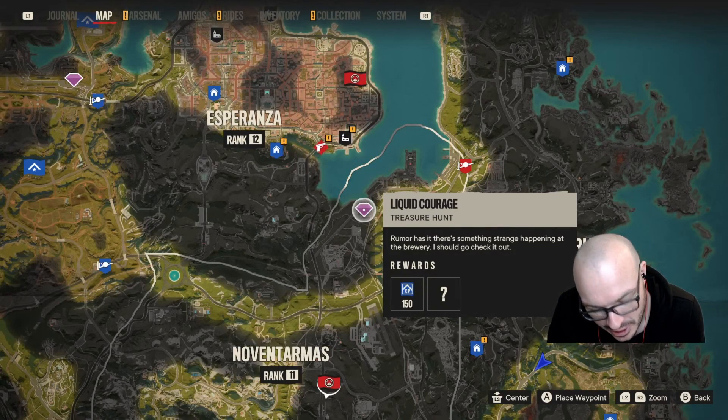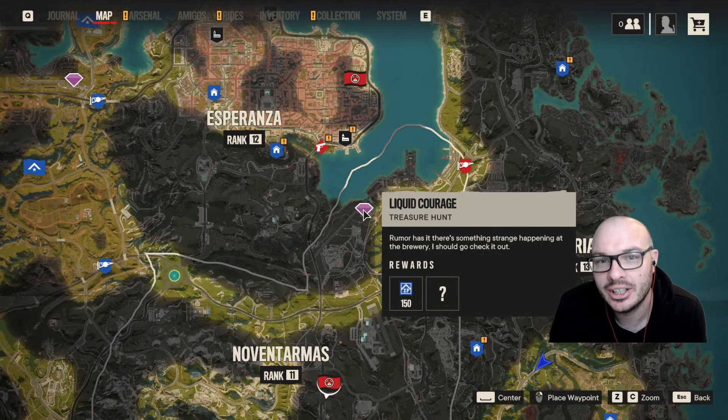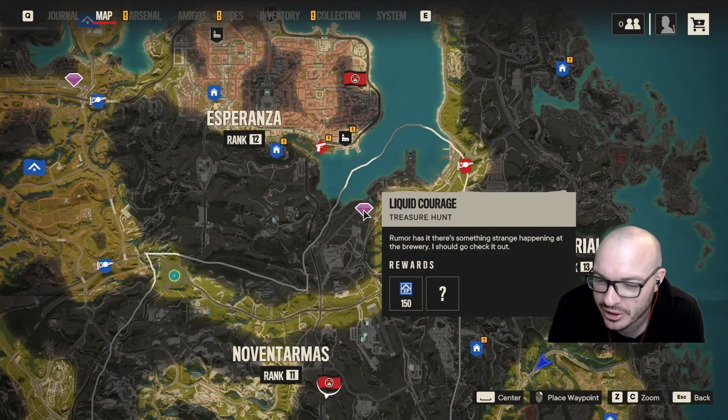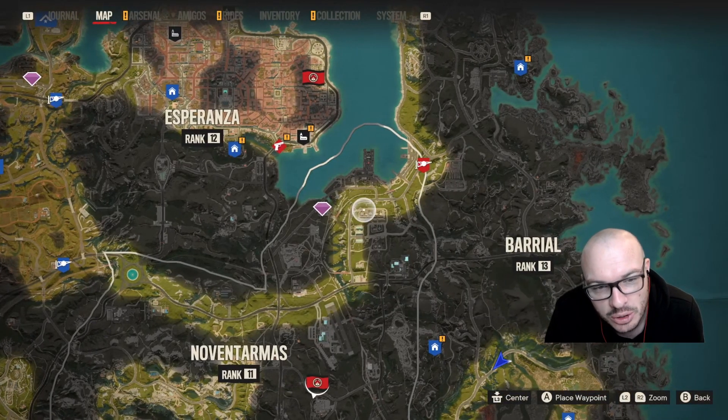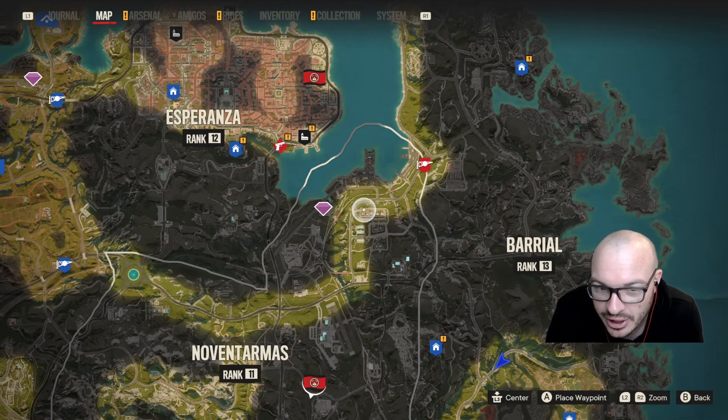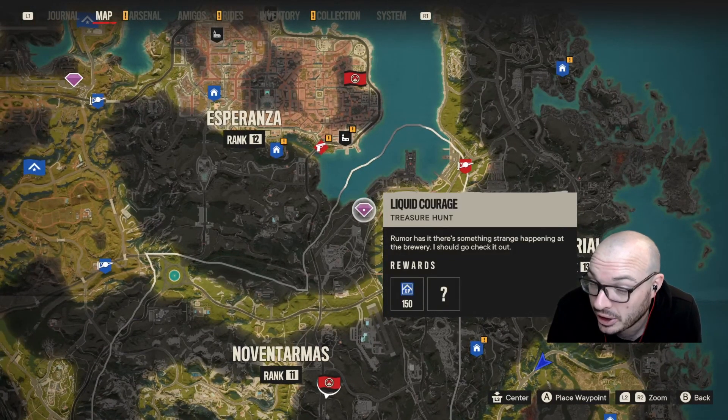Welcome to another video on how to get the Inter-Orbit Rocket Launcher. The winner with this is it can lock onto targets, which is a good thing. We're going to go to the treasure hunt - it's called Liquid Courage - and we're going to do it and have a lovely time whilst doing it.